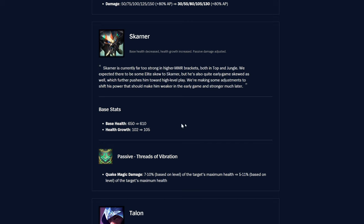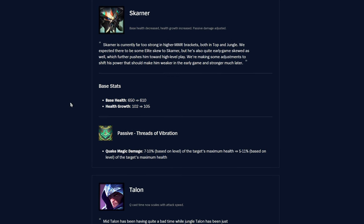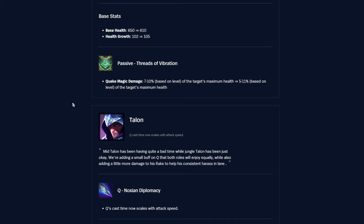Skarner — base health drops from 650 to 610, but health growth goes from 102 to 105 so you get it back fairly quickly. Passive Threads of Vibration quake magic damage shifts from 7–10% max health to 5–11% — so slightly worse early, slightly better at level 18. Drew thinks it's still not enough nerfs for how strong he is.